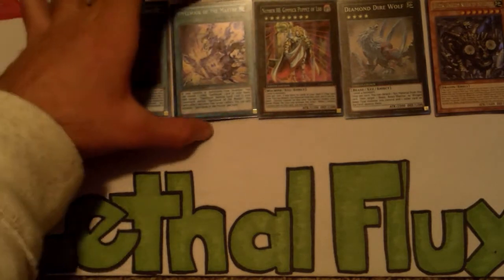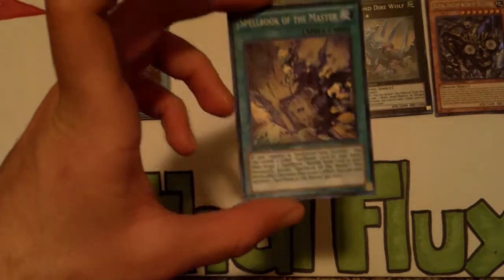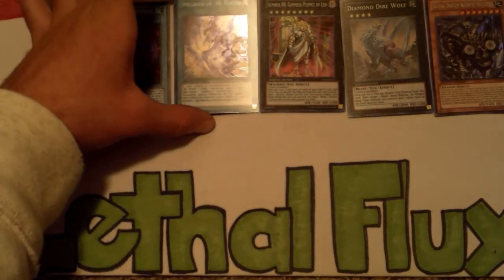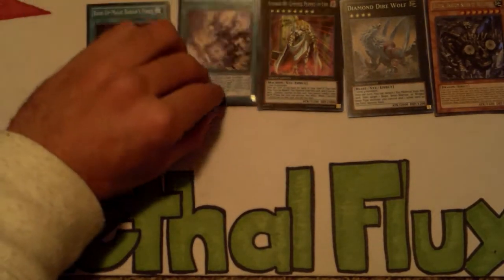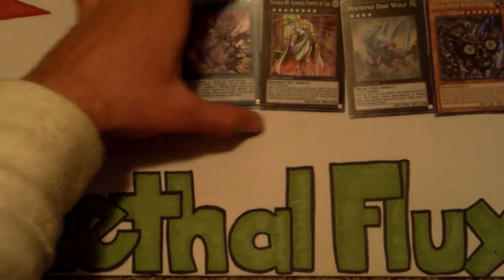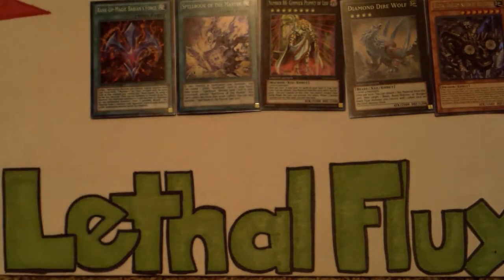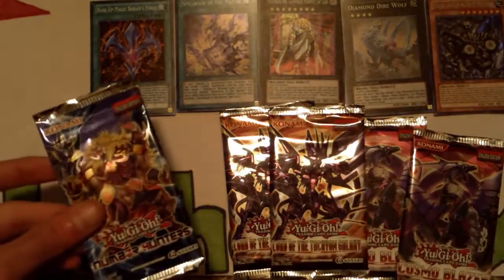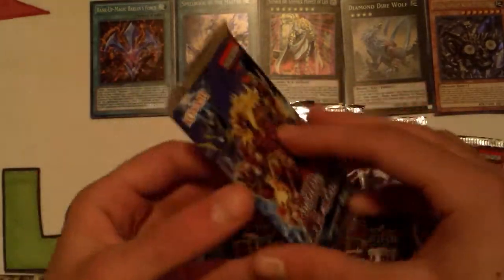Let's put all the promos up top here. All these supers look pretty nasty, I'm not gonna lie — especially the Master's. I'm kind of disappointed in what they look like. It's a little curled if you guys can see that, but that's okay, it's just from sitting in the cold. Now let's spread out the packs — two Cosmo Blazers, two Tachyon Galaxies, and one Number Hunters.